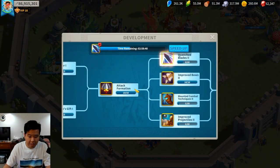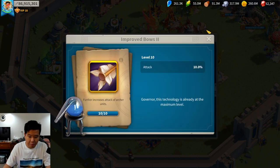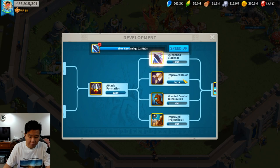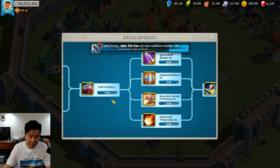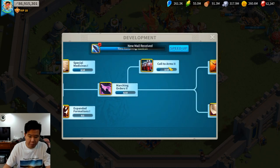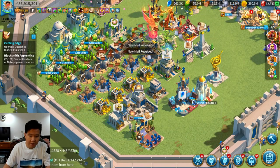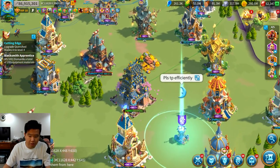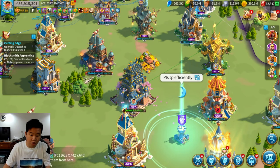Let's take a look at my crystal technology. It's pretty decent — I didn't buy the mountain bundle. Improved Bow is 10 out of 10, Attack Formation is 10 out of 10, Call of the Arms is maxed out at six for this stage, and Improved Bow 3 is at nine out of 10. I've put more effort into the crystal tech this KvK than in the past, and made a purchase to simplify getting there.